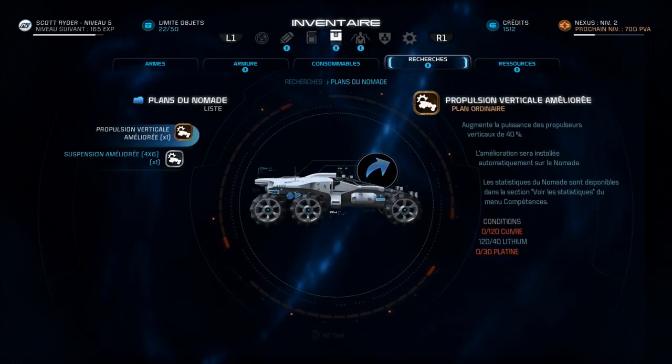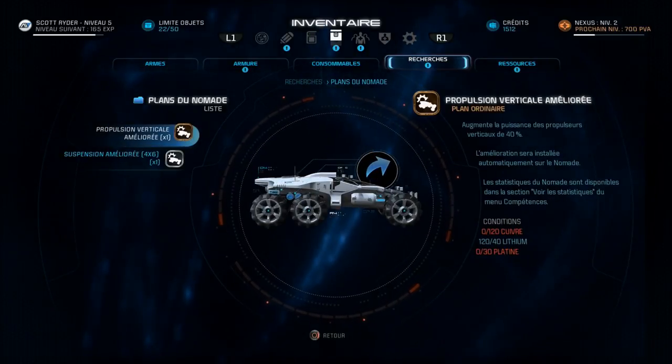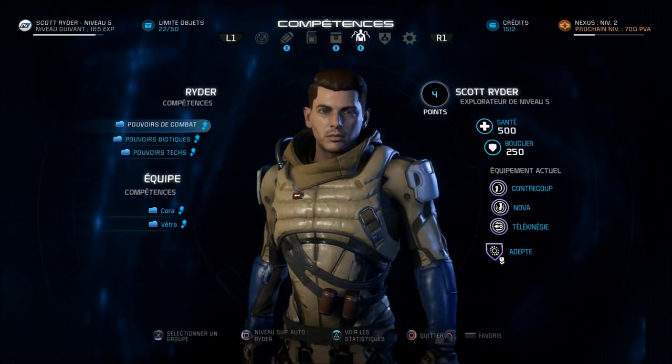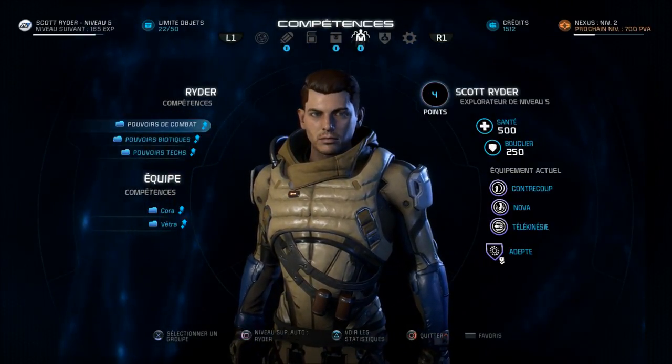Il vous faut des composants pour pouvoir reconstruire et ajouter ces améliorations. Les composants se retrouvent dans votre onglet ressources. Enchaînons sur les compétences. J'ai fait exprès de prendre un level — je parlerai du protagoniste juste après.